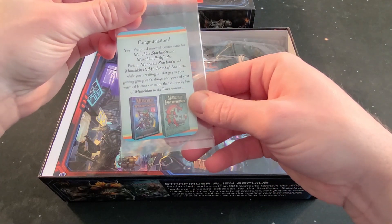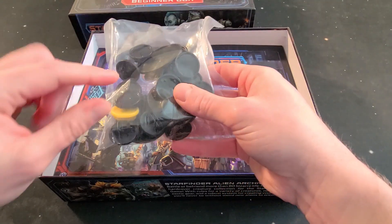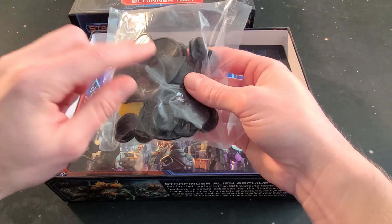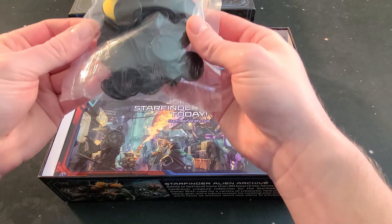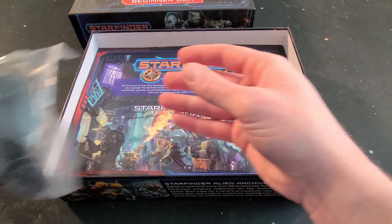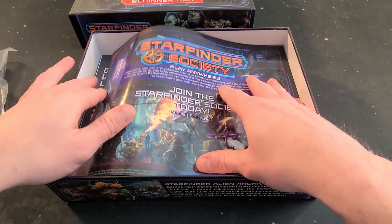Apparently there's a Starfinder Munchkins, so note to self — put that over here. There are going to be some cardboard standees, so here are some of the bases. It looks like we have some bigger ones and some smaller ones — just two sizes — and then there's a yellow one which I'll set to the side.